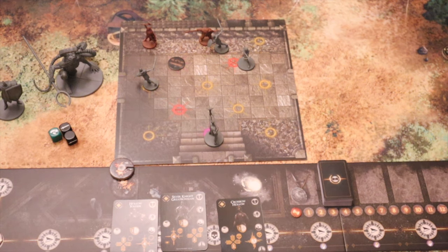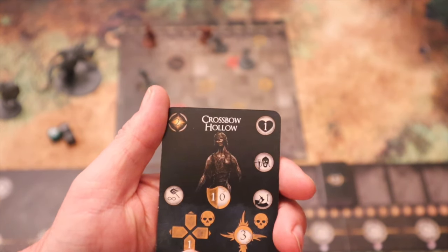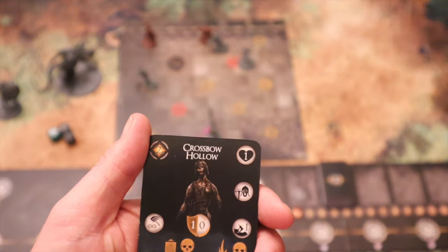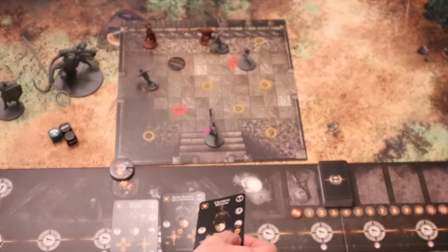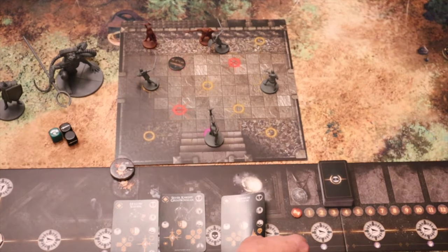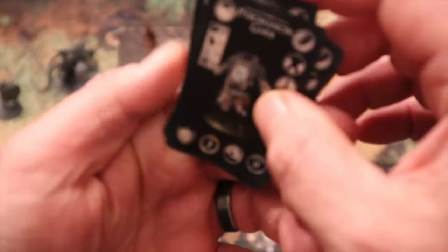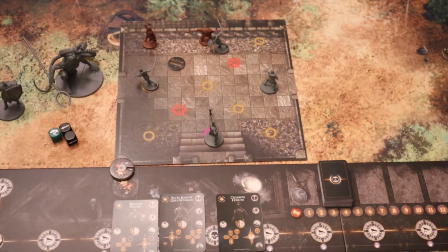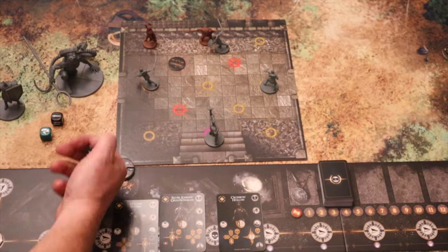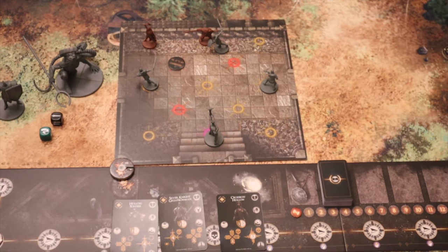Finally the Crossbow Hollow takes their turn. They move one away from the aggro token holder first, then attack the aggro token holder — the pyromancer — for three magic damage. For magic defense the pyromancer rolls two black dice and a dodge die. They've dodged again! So we're all safe. That's the enemy phase done.